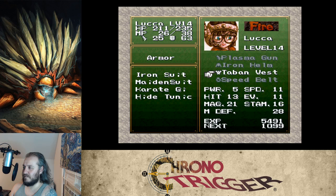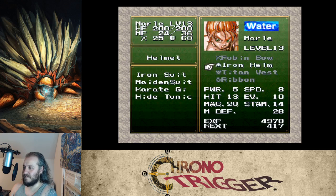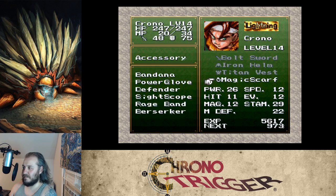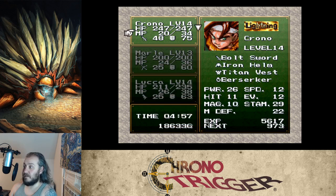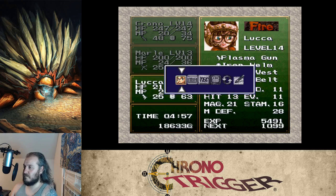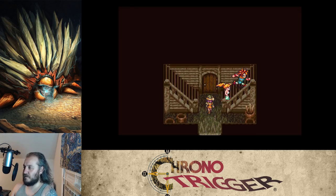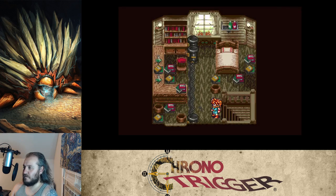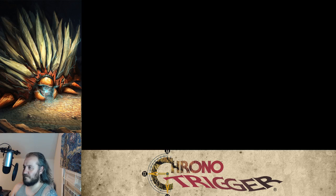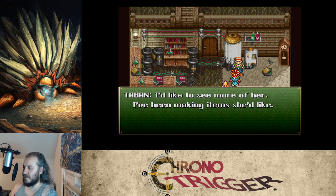Taban's given us a Taban vest before, or maybe I just never picked it up — not sure. We don't need the magic scarf anymore so we'll throw the zerker back on. Luca's mom doesn't have anything new to say. Nothing in Luca's room. Taban says he keeps making items Luca would like.